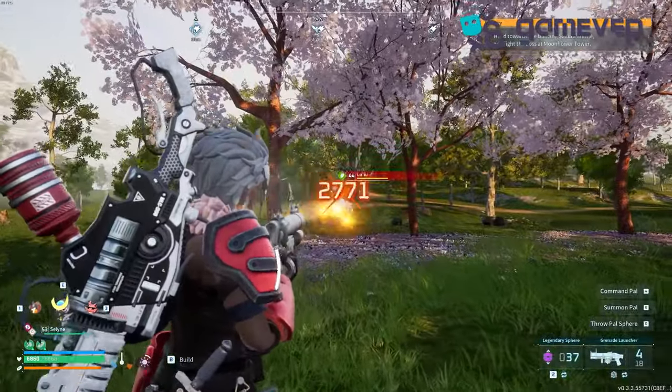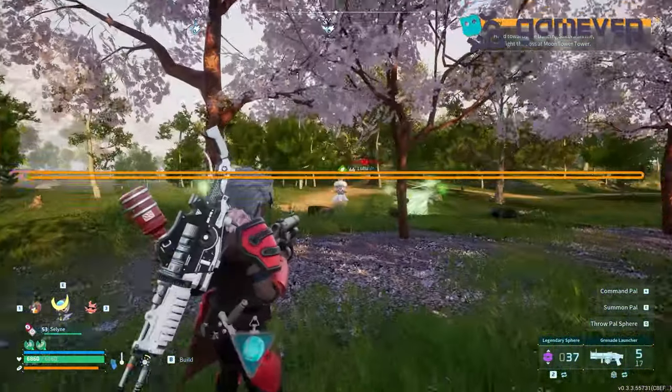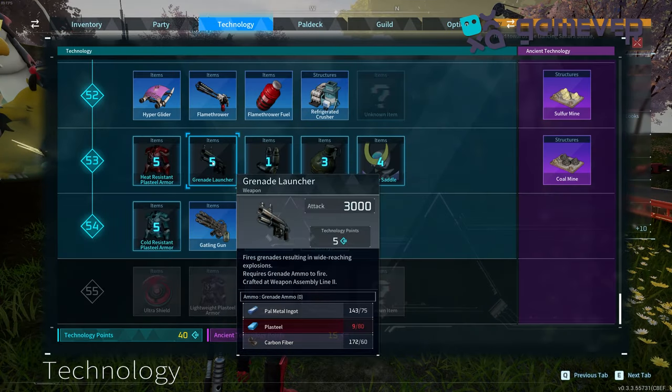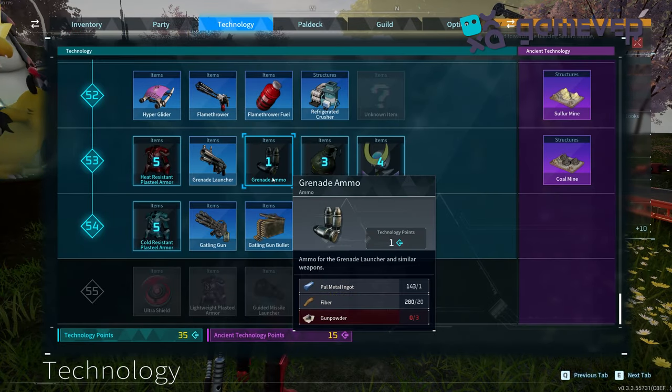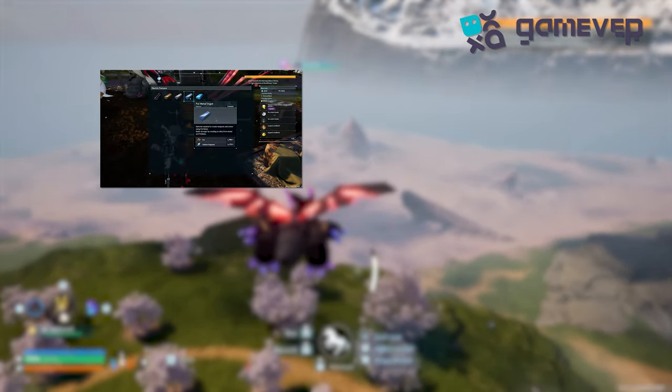Hey Pal World adventurers, Gamever is here with your guide to crafting the grenade launcher in Pal World. Reach level 53 and unlock the grenade launcher with 5 technology points, and the grenade ammo with 1 technology point.